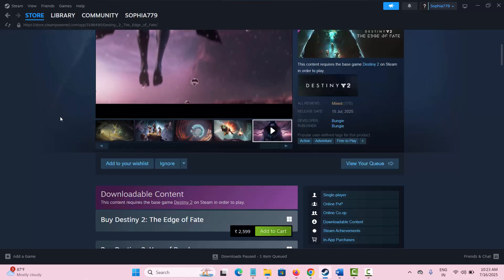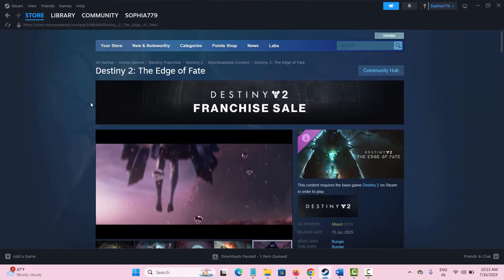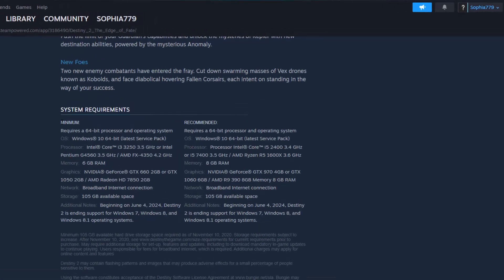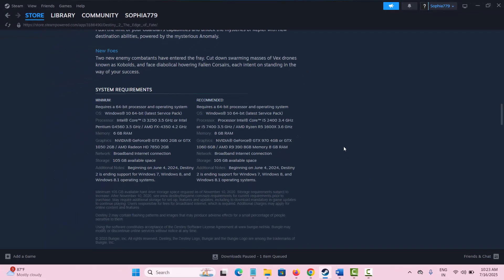The first method is to check the system requirements. Go to Steam and search for Destiny 2: The Edge of Fate, then scroll down where you can check both the minimum and recommended requirements that your PC needs before you play the game.